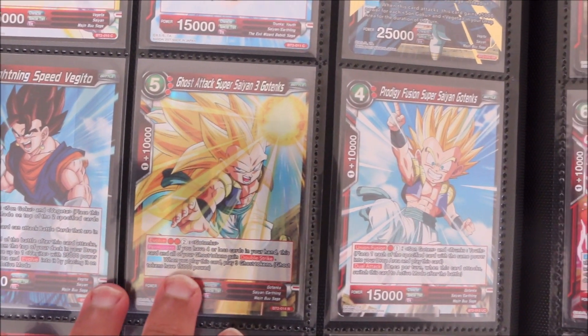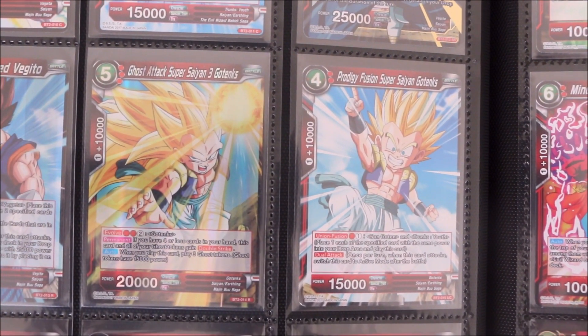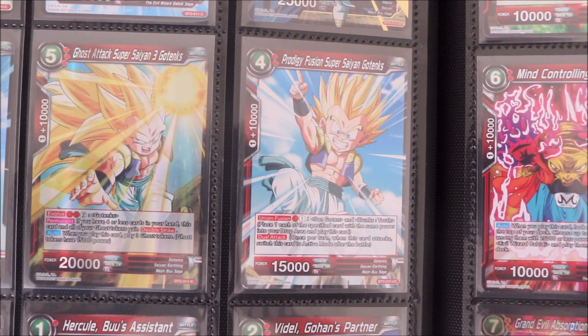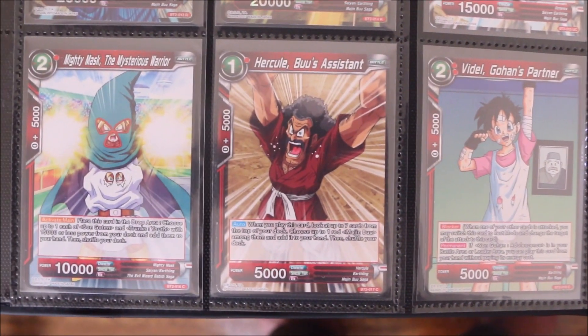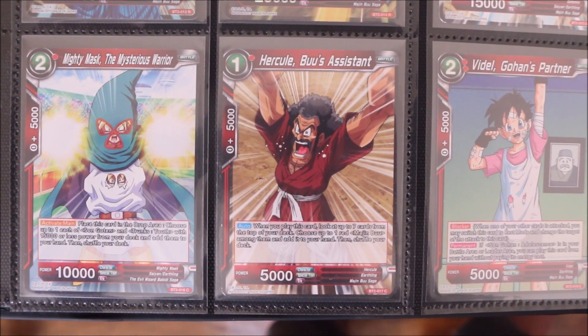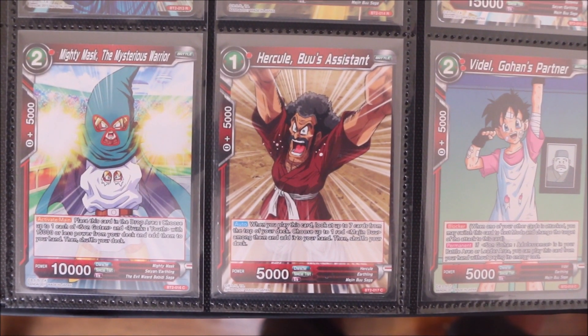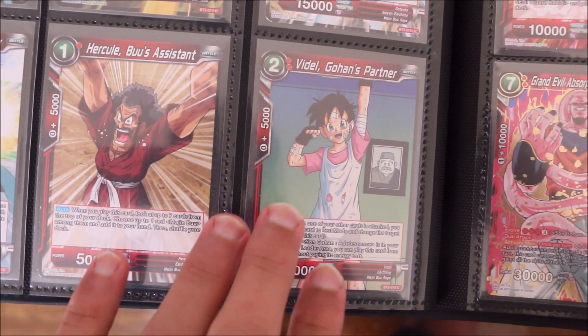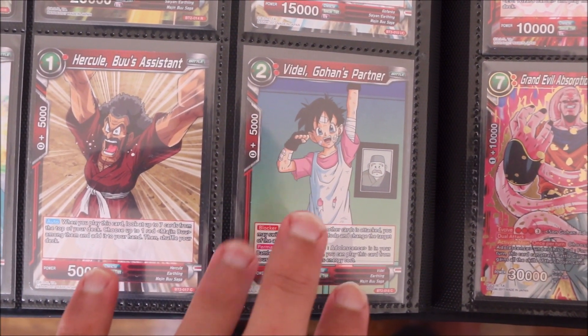Then we come down into Vegito — everyone's favourite fusion. Vegito and then the Super Saiyan 3 Gotenks as well. Literally everybody growing up with Dragon Ball could relate to Gotenks. And speaking of people you can relate to: Mr. Satan, Hercule, Buu's assistant — just gotta love it. Especially Videl. 14-year-old Dante was so happy to see this Videl card.